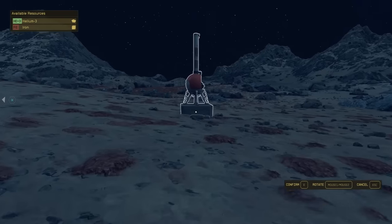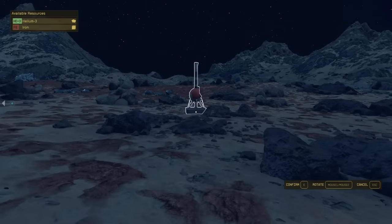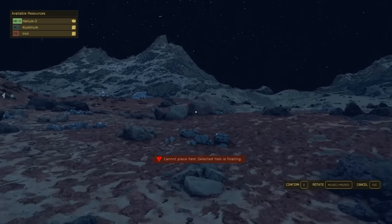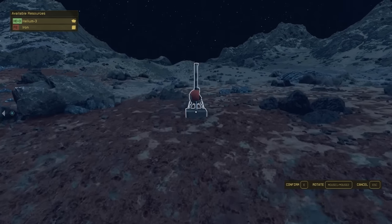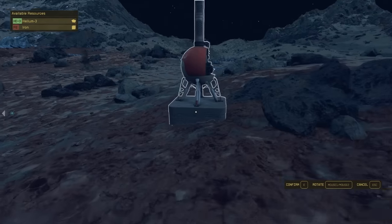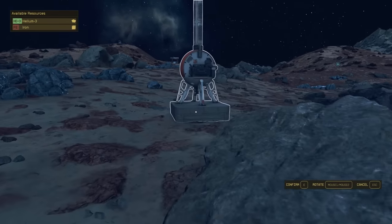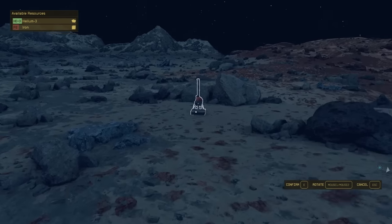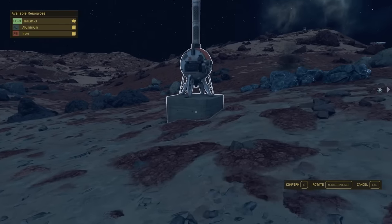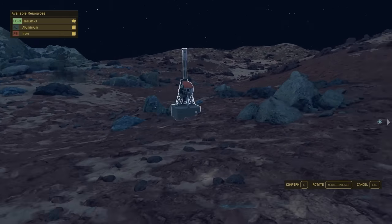From your scan when you were above the planet, you also know there will be aluminium and beryllium. So walk up the border between the mountain and the crater area where the two land types meet, and try to find an area where you get all four resource types. Here we found three out of four — we just need beryllium now, so keep going. I went as far as I could one way until it was just all mountains and only found three, so I doubled back and went down the border the opposite way. There's three and there's four — excellent.